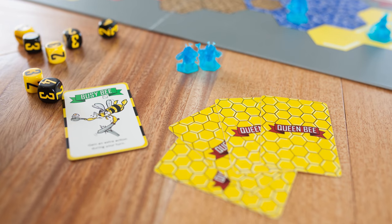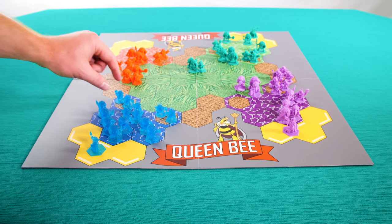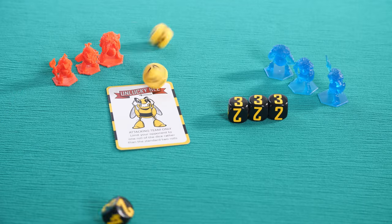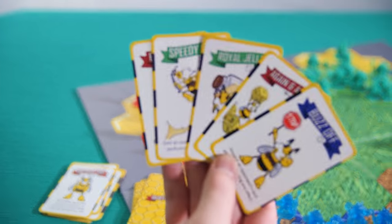During your turn, you first draw a card and then perform one of four actions: 1. Moving five spaces, 2. Swarming three bees to a solitary bee, 3. Repopulating, or 4. Attacking. After you perform your desired action, you must discard down to five cards.